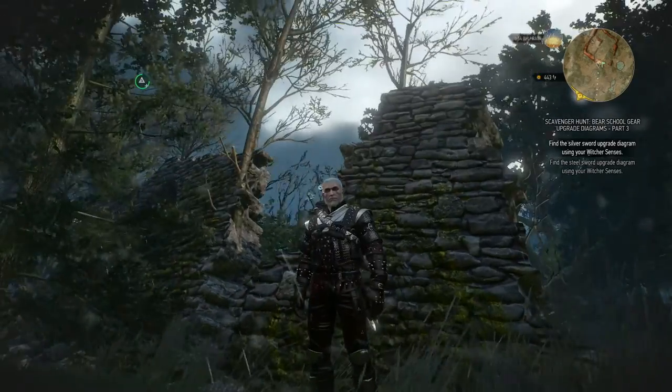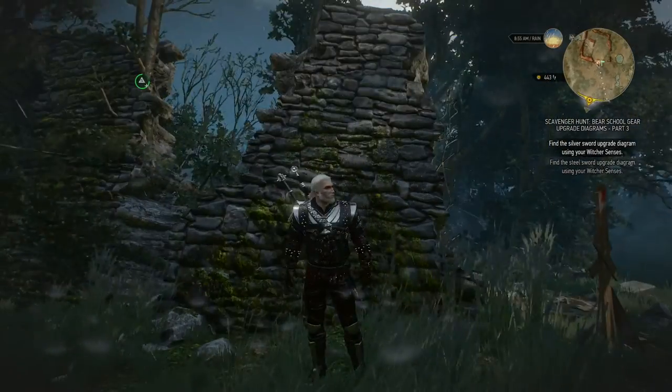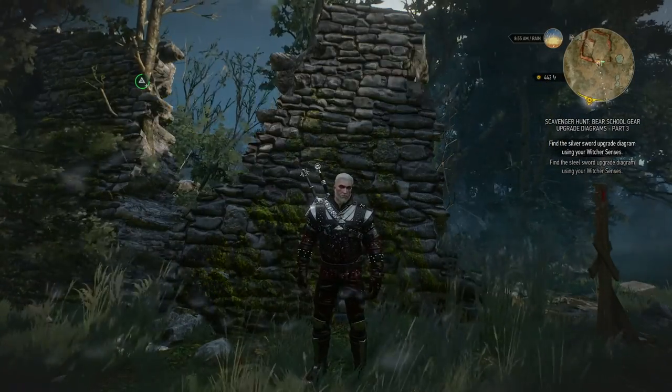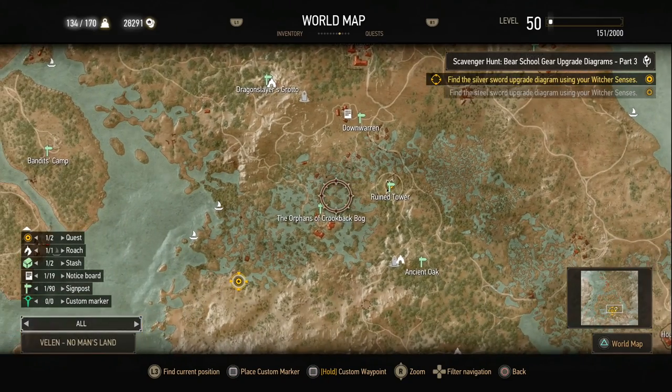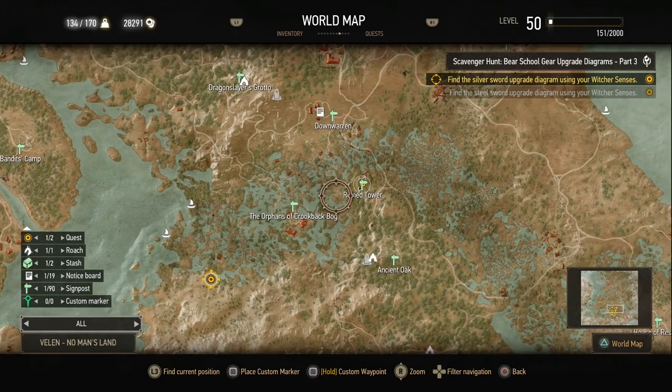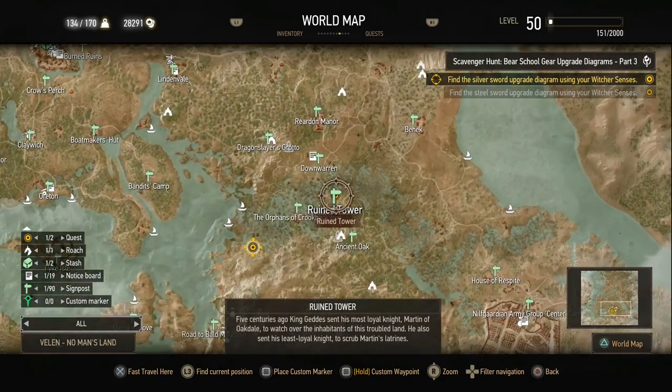We're here in Velen again — not Skellige this time, we're in Velen — at the Silver Sword upgrade diagram location. I'm going to show you quickly on the map. There's a ruined tower to the east of the Orphans of Crookback Bog, and that's where we're at right now, in the swamp area.